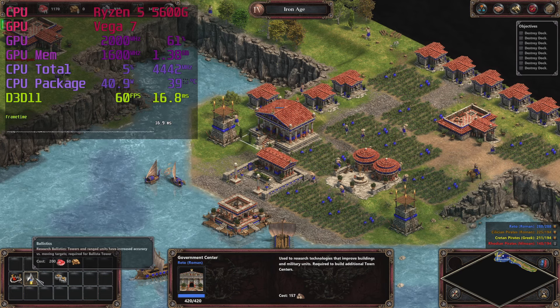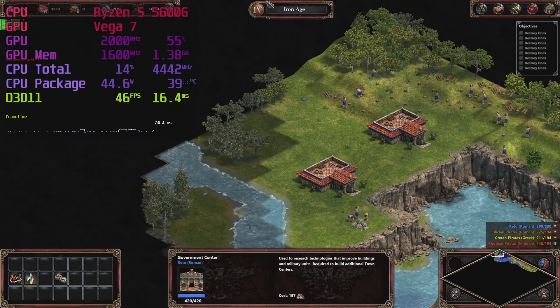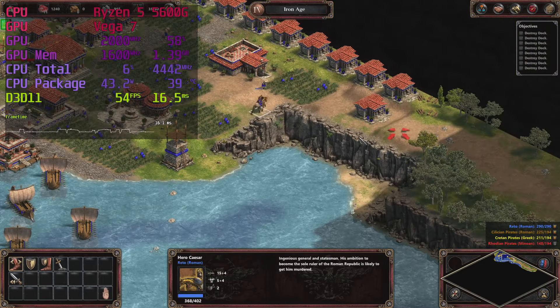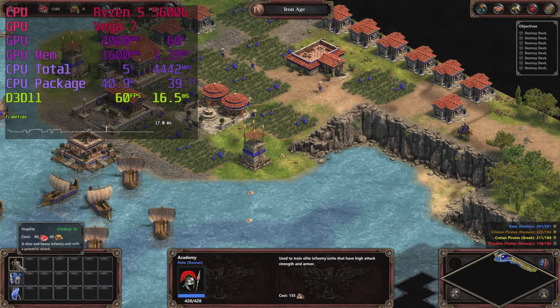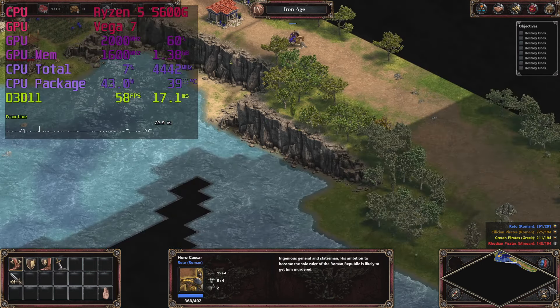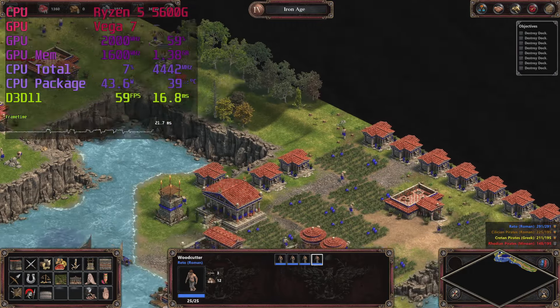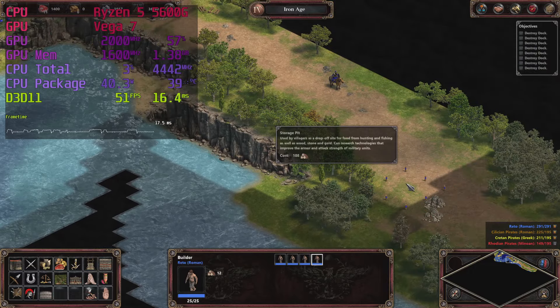Starting with Age of Empires 1 Definitive Edition. The overlay in the top left shows FPS and, more importantly, the frame time graph just below it. If the line is flat, the game runs smoothly; if it's wiggly, we experience frame pacing problems. This game is a bit of an oddball — we are far from maxing out, but there are still frame pacing issues at times.